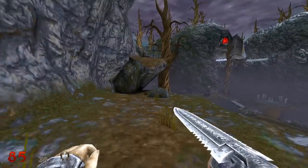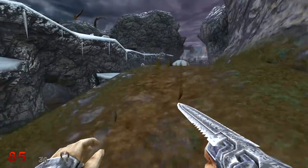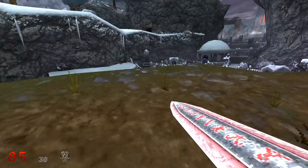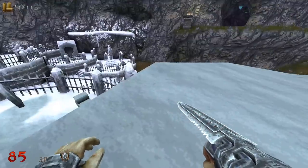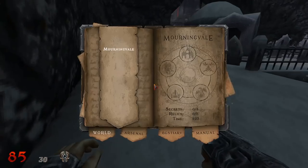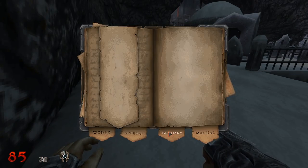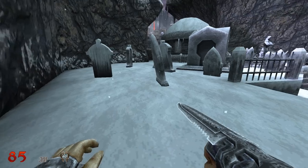Shift makes me walk. I don't know if I can cross any of these gaps - I can cross this one. Tab to open the journal: Morning Veil, Arsenal, Beastiary, Manual. This is kind of cool. Secrets, relics, and time. I can break these? Yes.